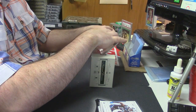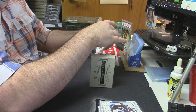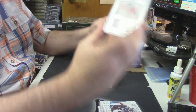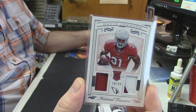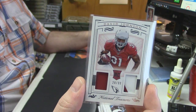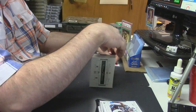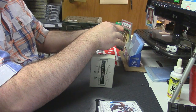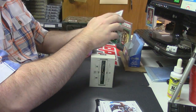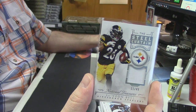28 out of 99, dual relic, one color and three color, Arizona Cardinals — David Johnson. Of course Smoochie is having a good year. How could Smoochie not have a good year? 11 out of 49, the Steel Curtain — Le'Veon Bell.